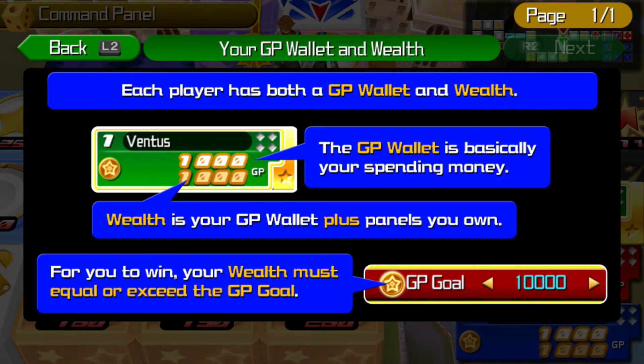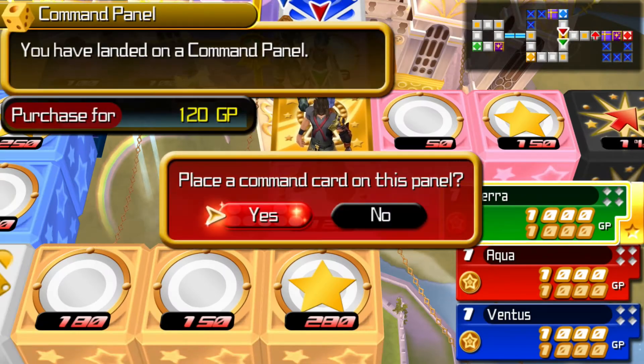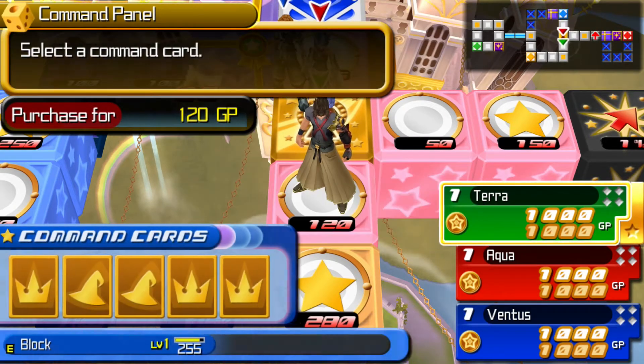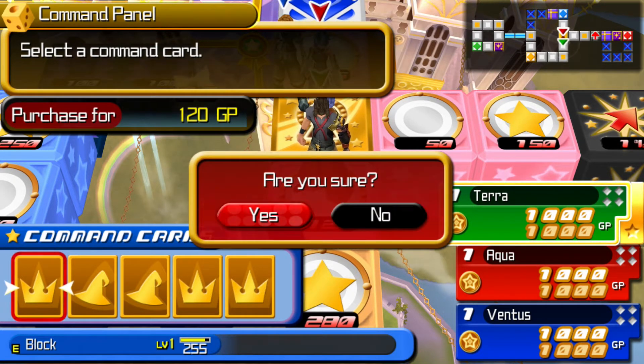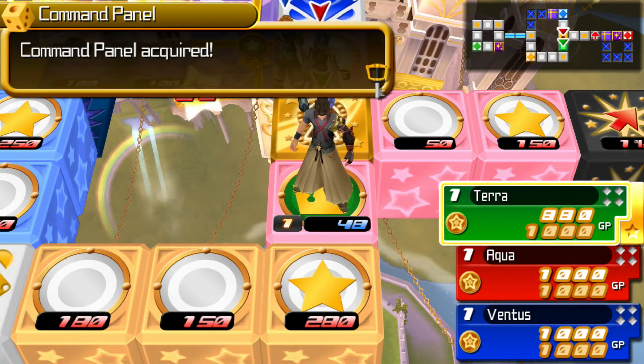The commands you place on the board are powered up at the end of the game based on their value in your final rank. This player has both a game point wallet and wealth. The game point wallet is basically your spending money. Wealth is your game point wallet plus panels you own. For you to win, your wealth must be equal or exceed the goal — so I need to exceed 5,000.